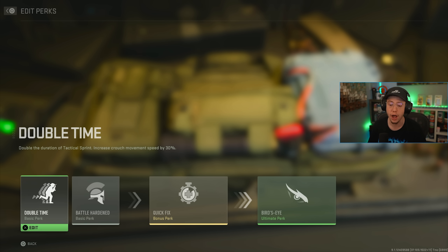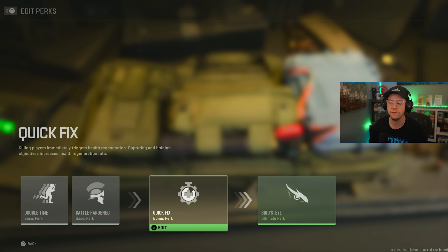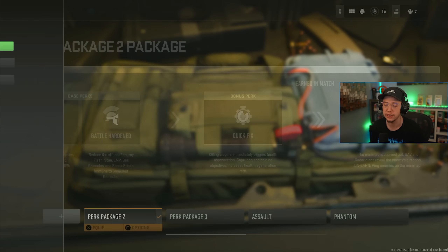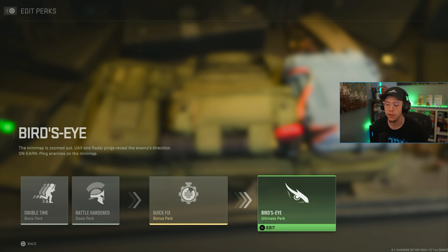For my first bonus perk I run Quick Fix, which lets me start regenerating health as soon as I get a kill. With how fast the TTK is, getting that regen off quickly allows you to engage the next gunfight even if you're a little injured going in — it just lets you play a bit more aggressively.